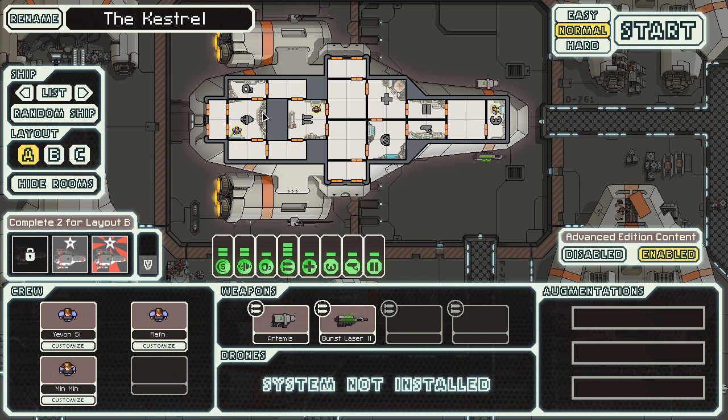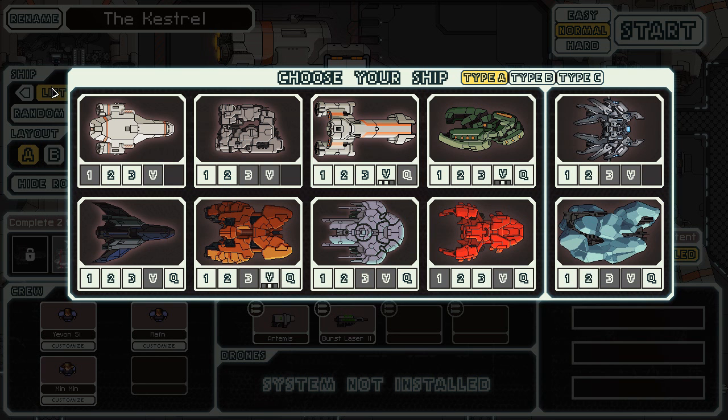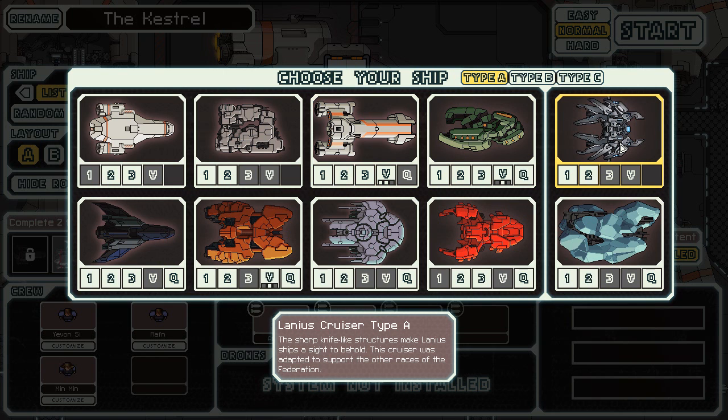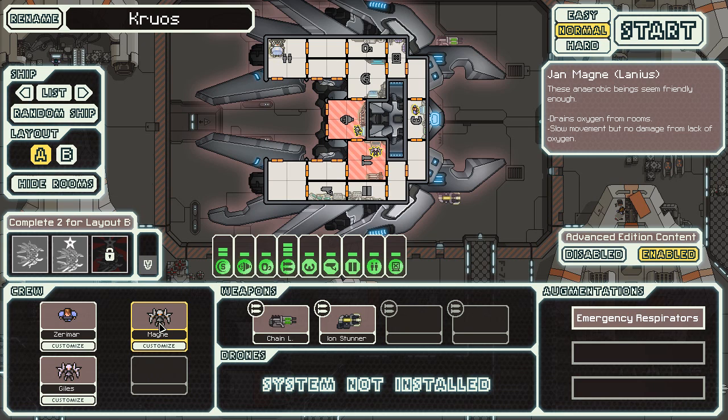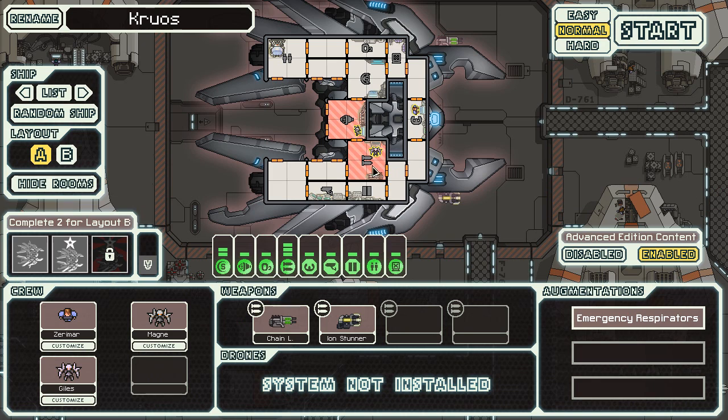I'm going to spend a couple minutes just showing you some of the stuff they've added, and my opinion on some of the ships. They've done a lot of UI changes. They've also added a new ship type — the Lanius cruiser. The Lanius cruiser Type A is the new race; in the room they occupy, they drain the oxygen from rooms.